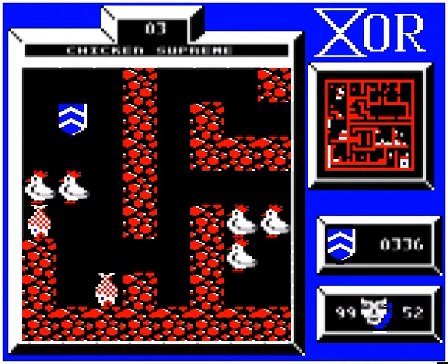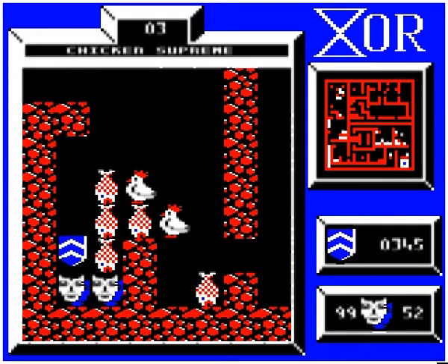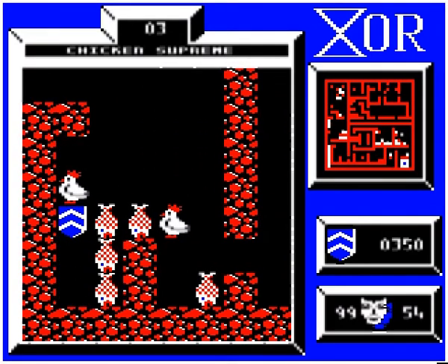Similarly here, that fish is in the way, so we push the chicken against it, and then the upper chicken will move left, and we have room to get that mask.